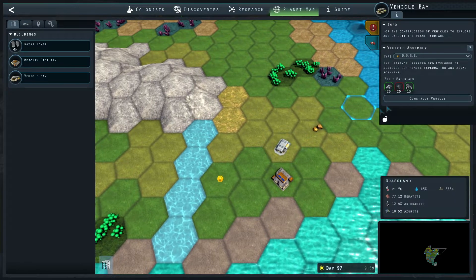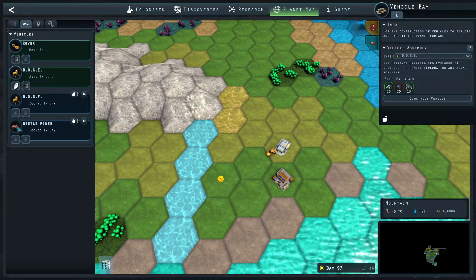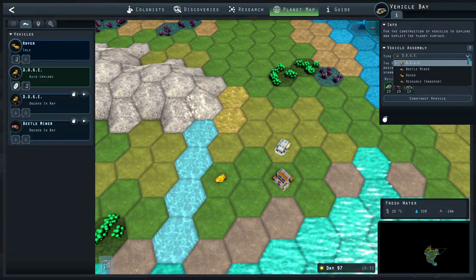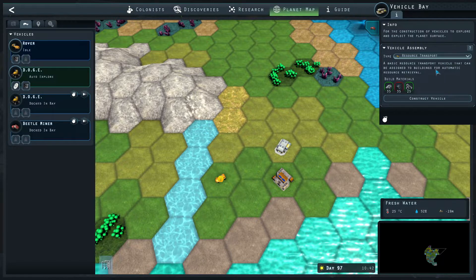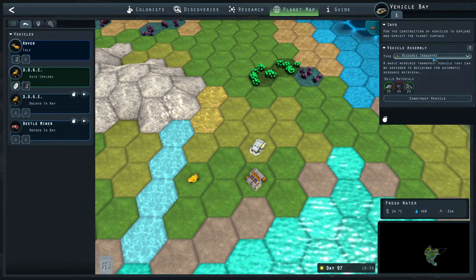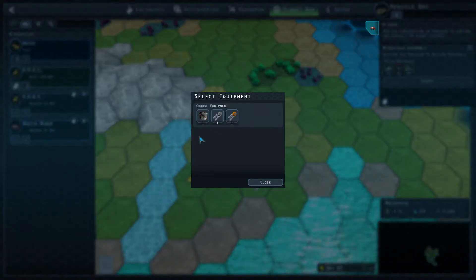Oh, did we finish our beetle miner? We did — we have our first beetle miner! We're going to have to set up a transport. Can we make a transport already? Yeah, we can — I haven't made any of those yet. A basic resource transport vehicle that can be assigned to buildings for automatic resource retrieval. We need steel for that, so we're going to set it to construct. Let's take our beetle miner and see what kind of equipment we have.